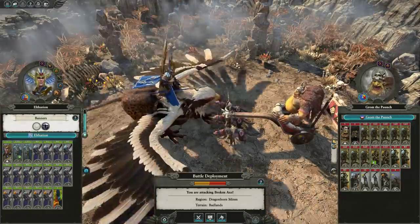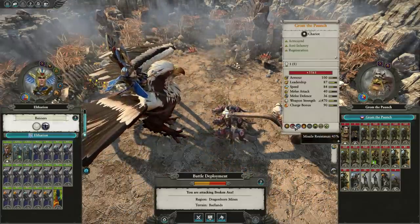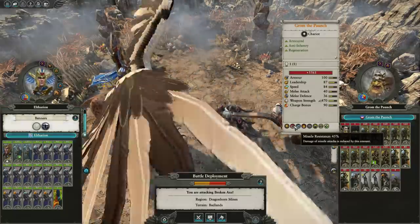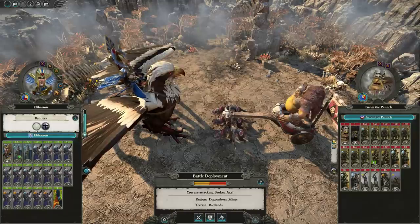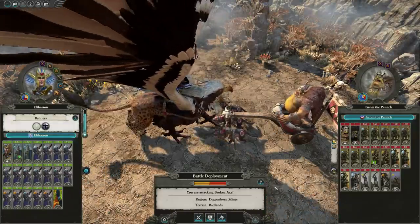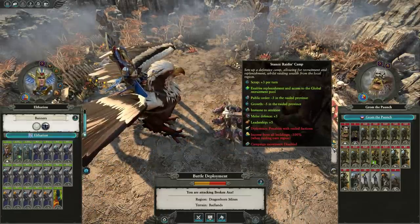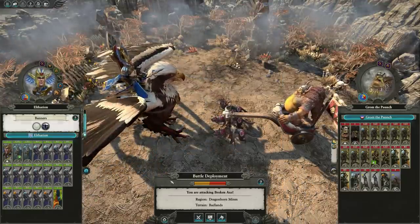Maybe what we need to be doing is prioritizing specific targets. Grom has 45% missile resistance, so that's actually going to be very hard to kill him with archers, but not impossible. I think we need to be very careful about what we decide to shoot at, go for priority targets, and just try to inflict the army loss penalty. Another thing is that because he's in encamp stance, he's going to get an additional 5 leadership and melee defense, so they're actually going to be a bit tougher than even usual on Legendary difficulty.